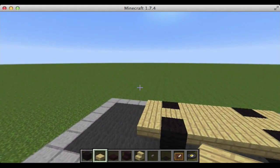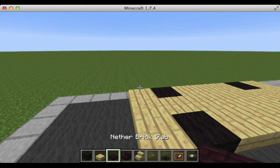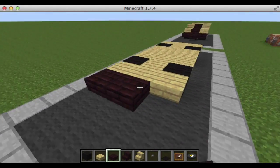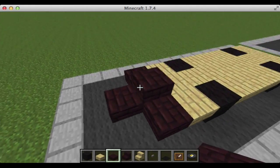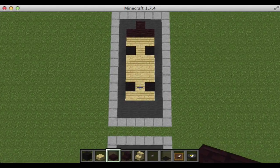Next we're going to take our nether brick slabs and place them three along in front and one right here. We're going to place one on top of the middle. So the car should look like this.